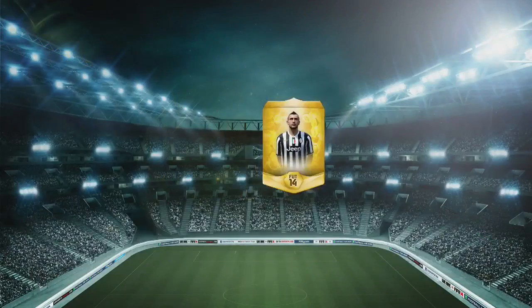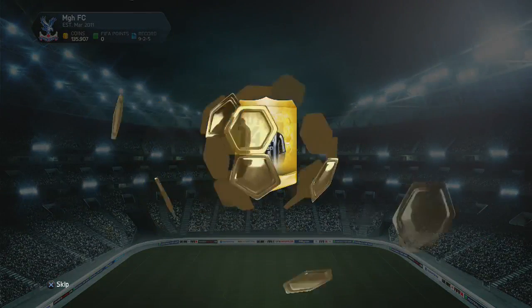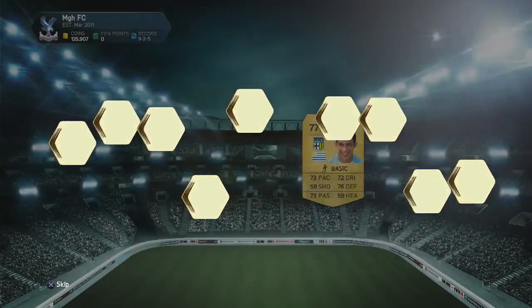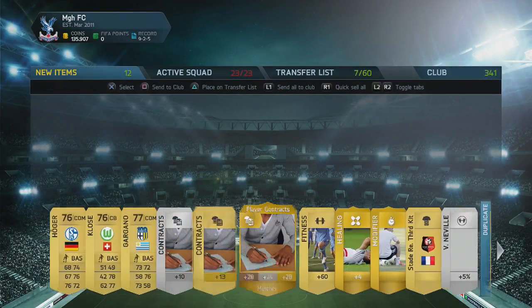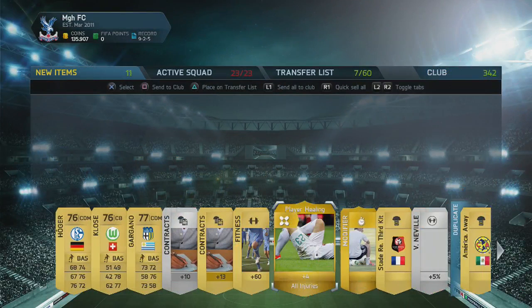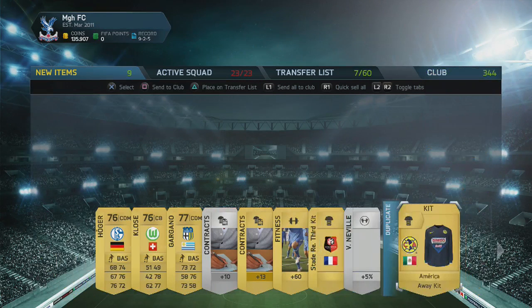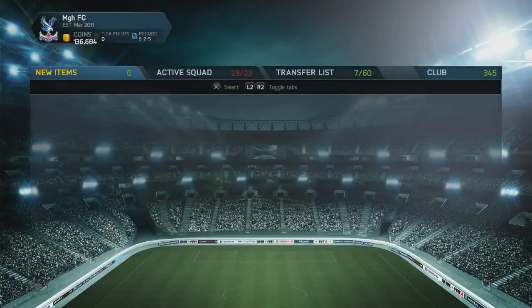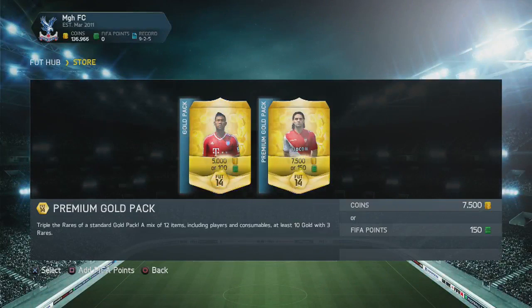Moving on to the last pack, guys — I'm hoping it's going to be something good because it's the last one. All of my FIFA points are gone. Come on, last pack of the day. Oh for — Gargano. Jesus Christ, it's so bad. But what can I say — it's part of the luck of opening packs. Unfortunately I couldn't get anything good. That's a nice kit as well, but it's the way the cookie crumbles.